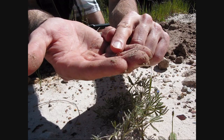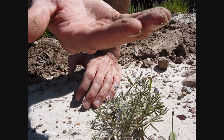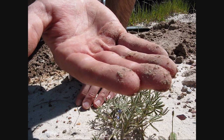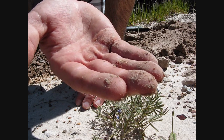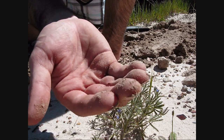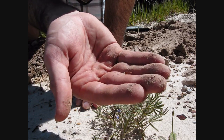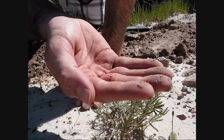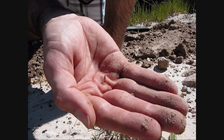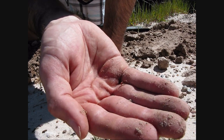And then we have a Pogonomyrmex queen. It's a very small queen, which usually means that she's probably not gonna successfully establish a colony on her own. Some of them are underfed as larvae and they come out a little smaller than they should be. And as you can see, she's a lot smaller than you would normally see a pogo queen. But successful dig.